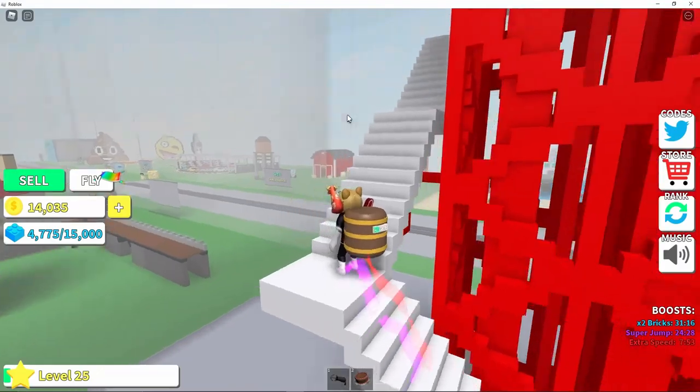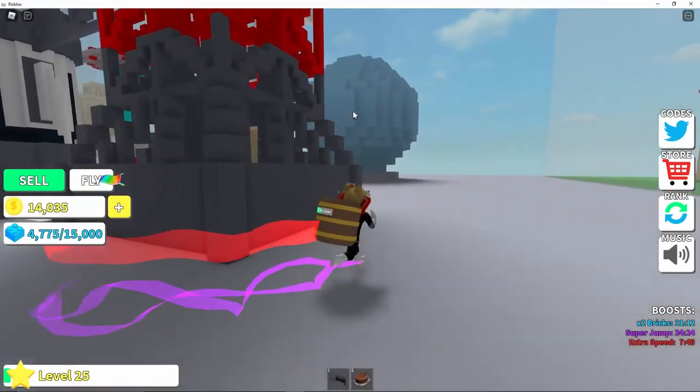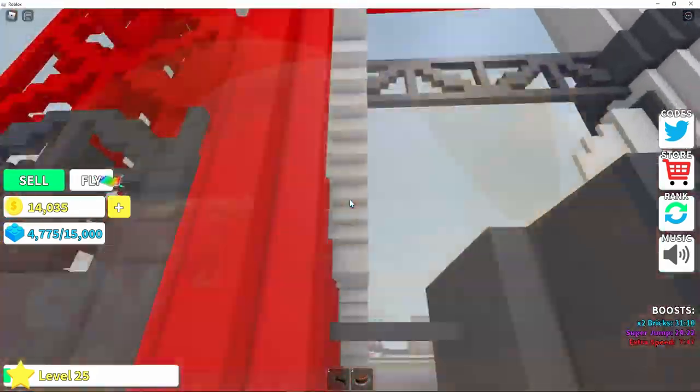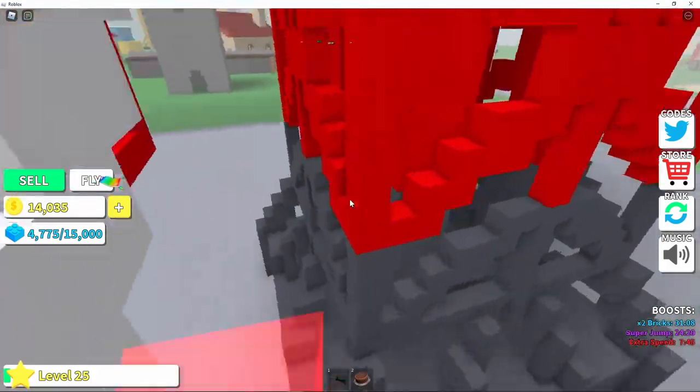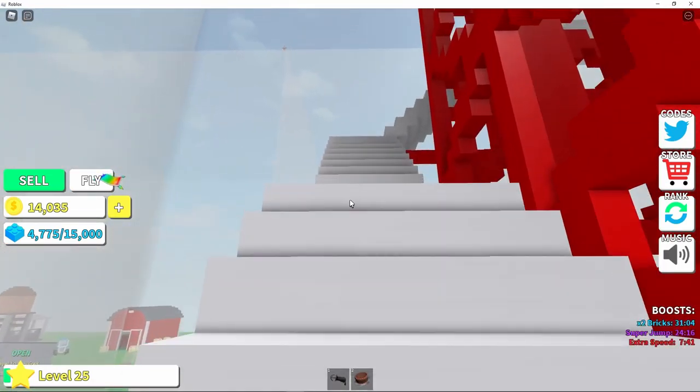I'm gonna go up — can you actually get in it? Oh dang. Just jump up there easy because I got the double jump. I have double speed so that's why I'm falling off.